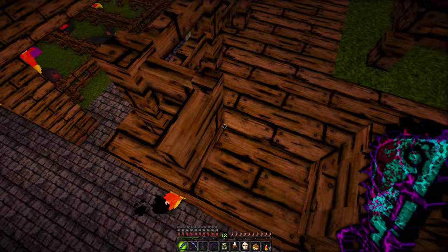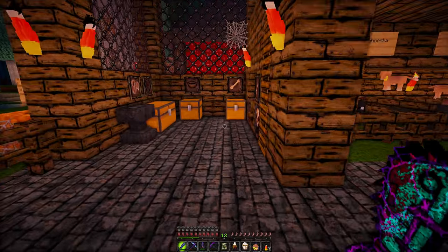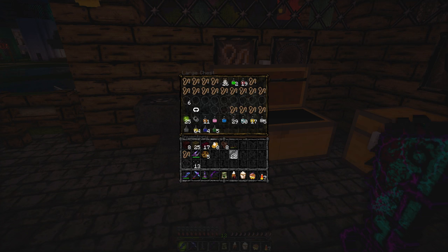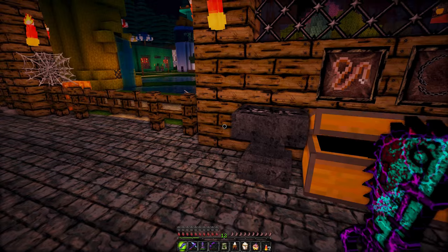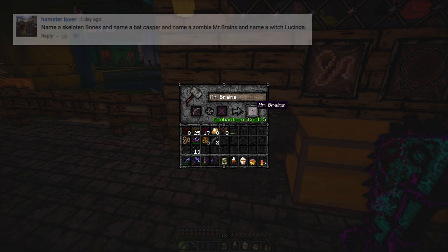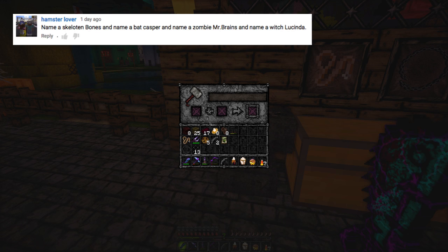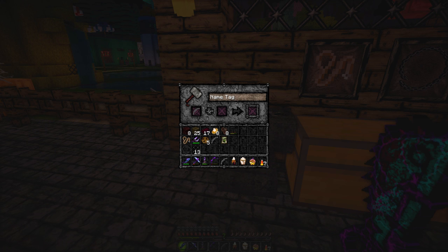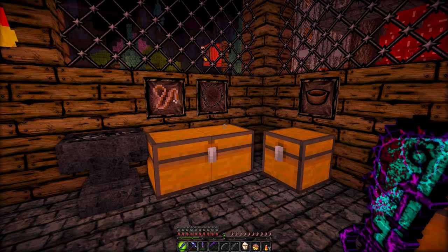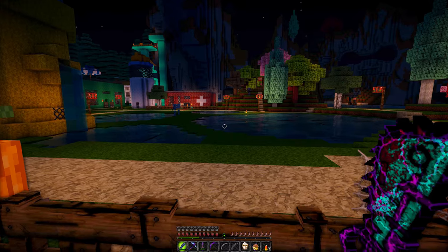I need to grab my name tags. My plan is to use my notch apple, my enchanted golden apple, and my diamond armor to withstand attacks from the zombies and spiders. I went through the comments — the first mob I'm naming is a zombie called Mr. Brains, which I thought was really cute. And then one of the spiders I'm going to name Cobwebs. That's so cute.